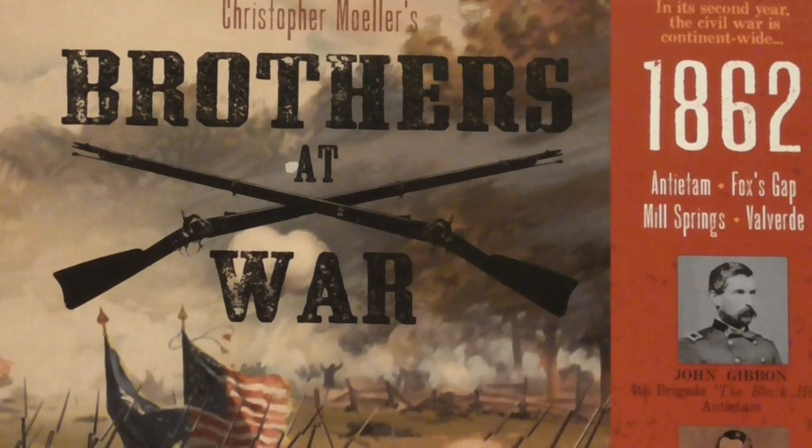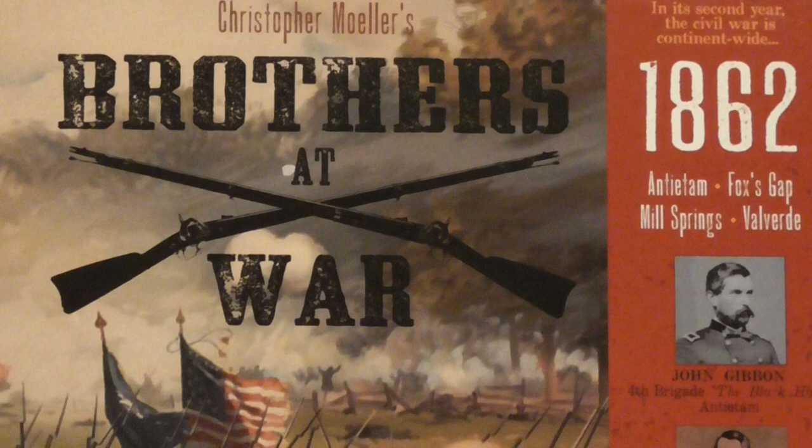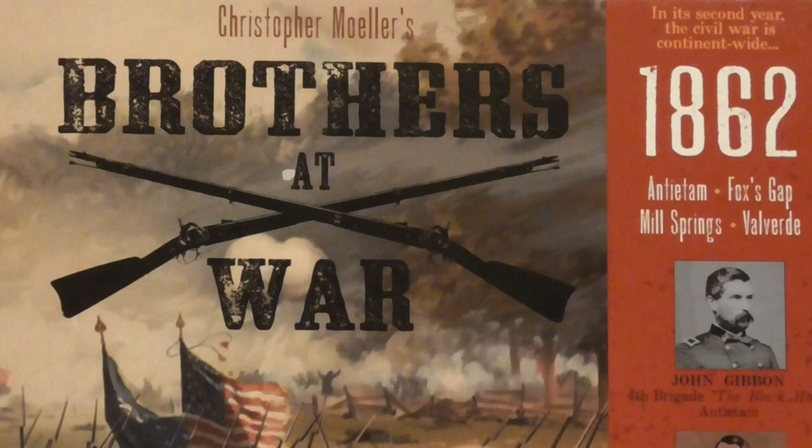Brothers at War 1862 is a war game about the American Civil War at the Brigade level. It is mainly for two players, as the battles represented are two-sided, but you can play solitaire two-handed with no problem, because the game revolves around a chit-pull mechanic which creates a lot of uncertainty and allows for surprises and unexpected twists and turns.